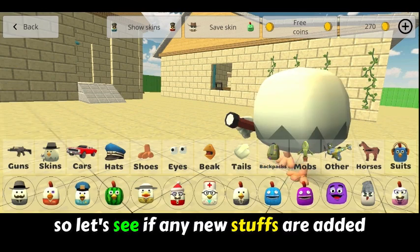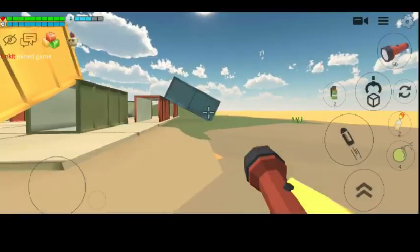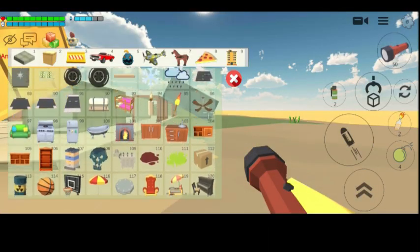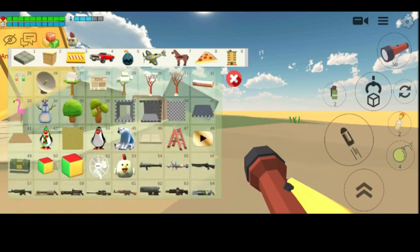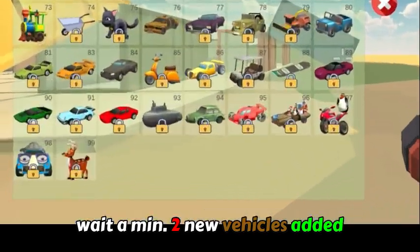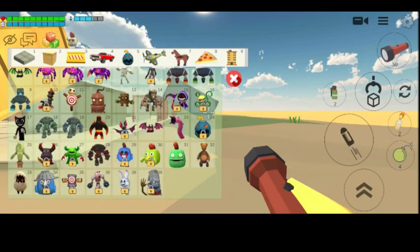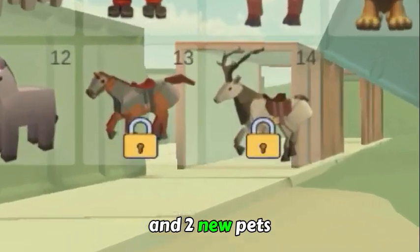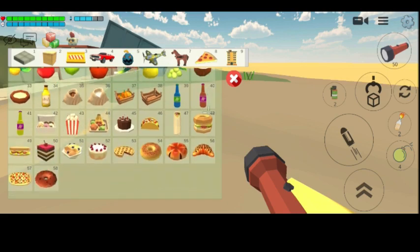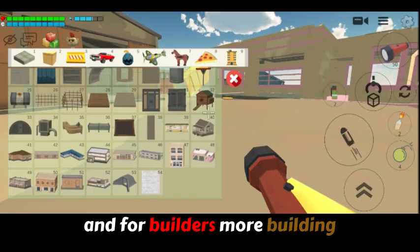So let's see if any new stuffs are added. No new mobs. I can't see any new stuffs here also. Two new vehicles added — that's cool. And two new pets and some snacks. And for builders, more building materials.